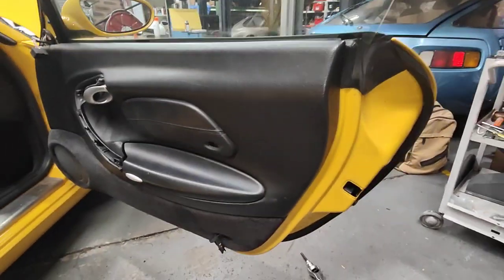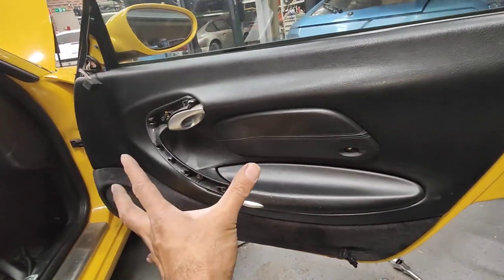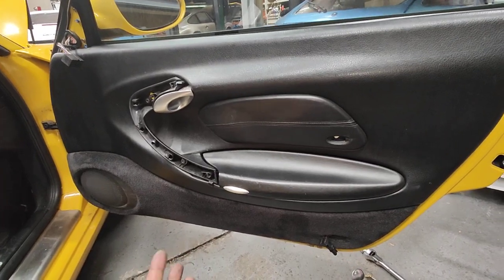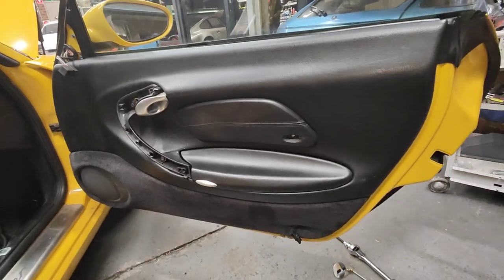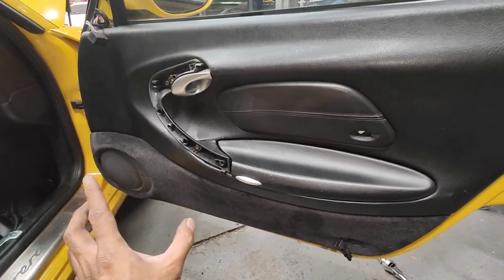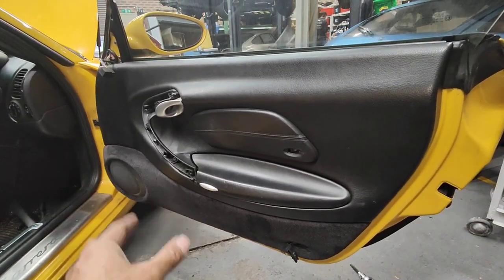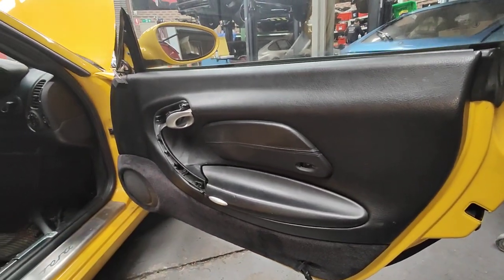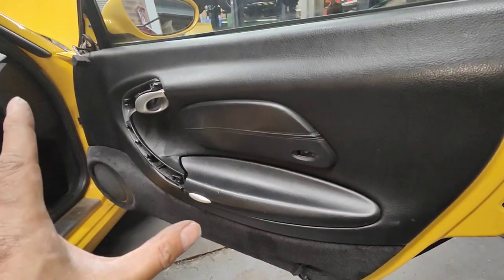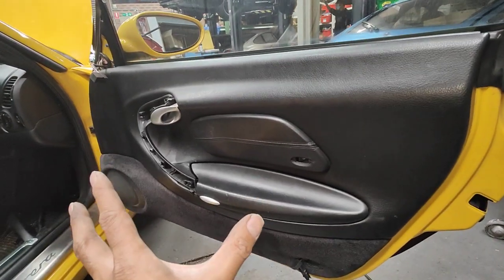Hello, Paul here from EMD. This morning I want to explain how the door lock switches work on a 996 and 986. They share the same thing as a 997 and 987 as well — similar style in how they work. So let's talk about the 996 and 986. There are three switches inside the door.